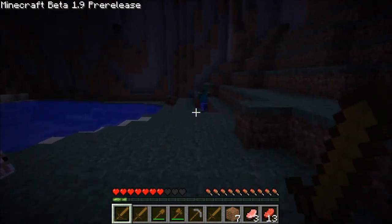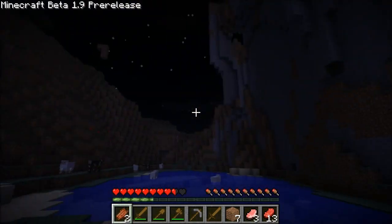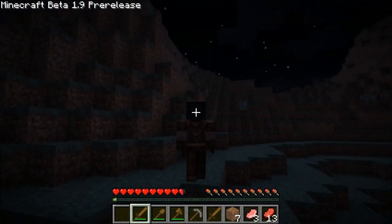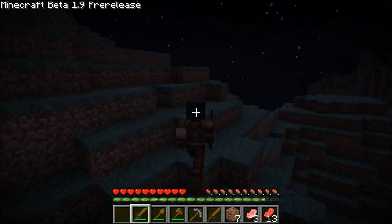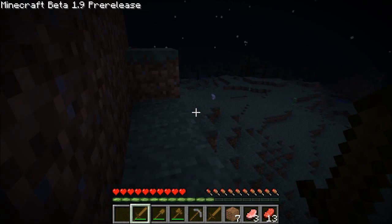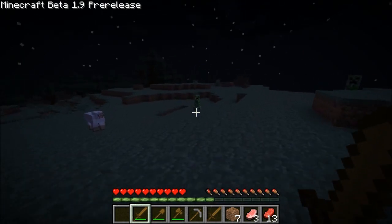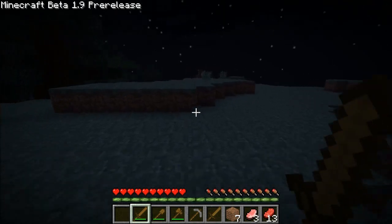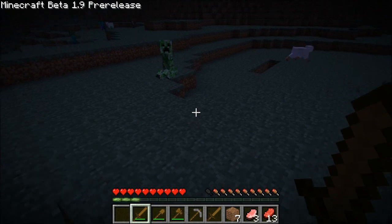A zombie — anything different about them? Nope. Just don't drop useless crap you're better off throwing. Okay, that's a creeper. Definitely not seeing anything all that new right now. Unfortunately I am on a time constraint. I definitely like being able to sprint-hit somebody and have them just fly back.